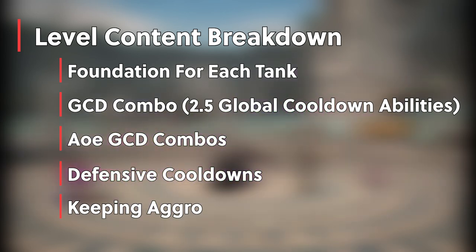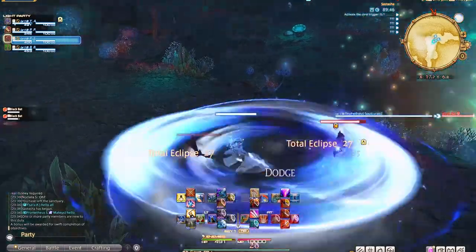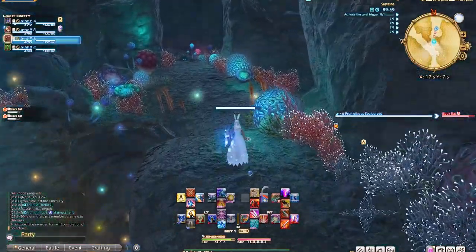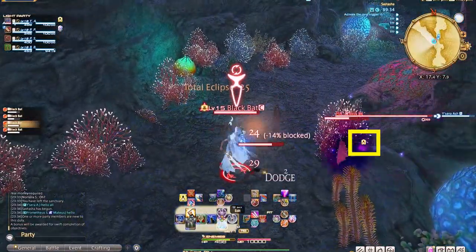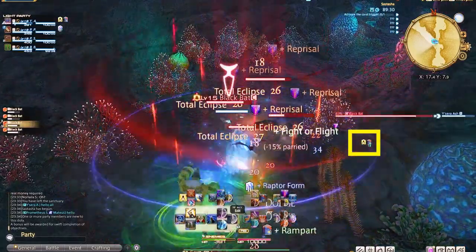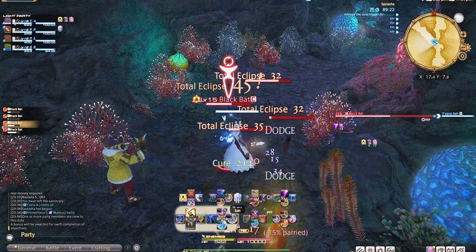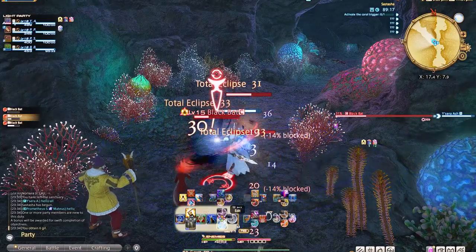You will want to begin each dungeon by turning on your tank stance — it's crucial that it never gets turned off while you're maining the tank in four-man content. As you run forward and pull your first mob, you'll begin with your AoE ability. Once you have all your enemies aggroed, you'll want to pop one of your defensive cooldowns. Continue AoE abilities until two or fewer enemies remain, at which point you can work towards single target GCD combos on each enemy. Once the trash mob is slain, continue on to the next.